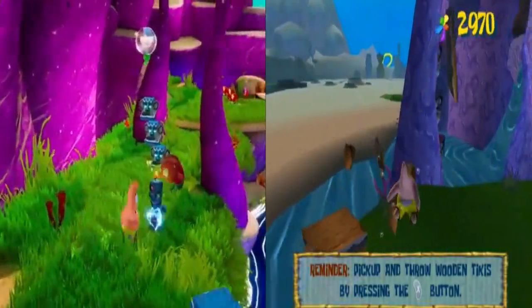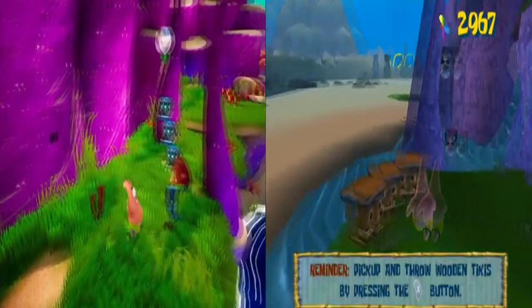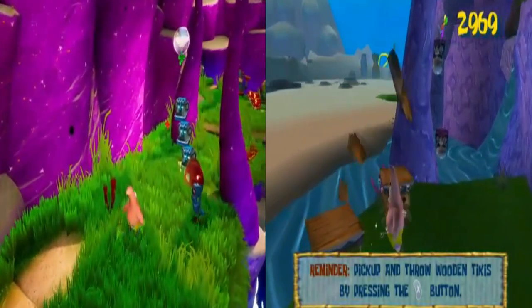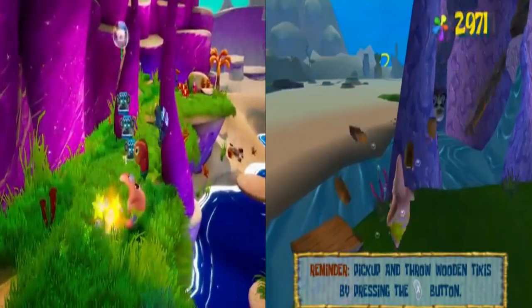From there, we actually get to see Patrick's default belly attack, which seems to have a much more exaggerated animation compared to the original, and seems to actually send him a bit forward, which I think will help make the move a lot more useful compared to the original game.